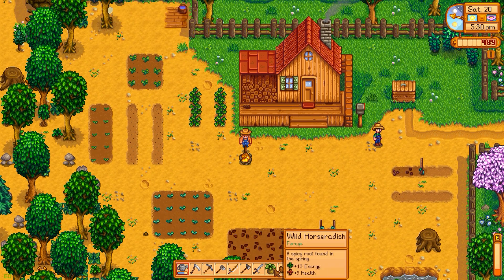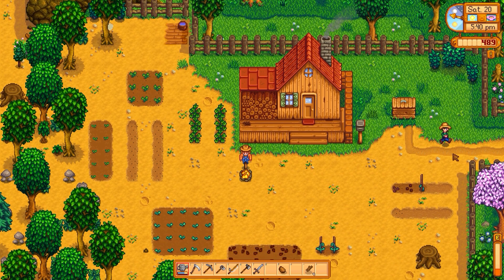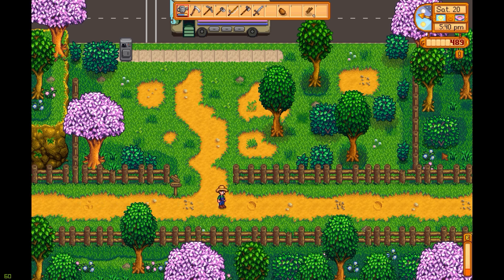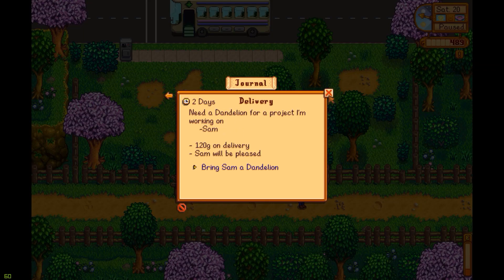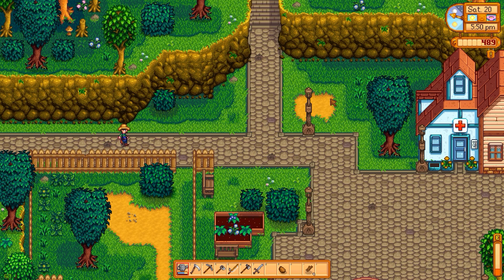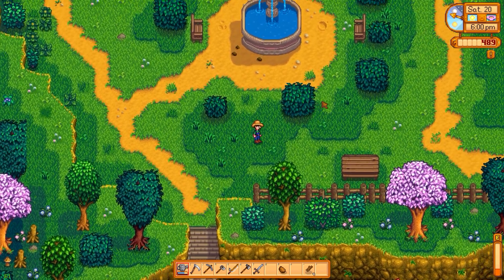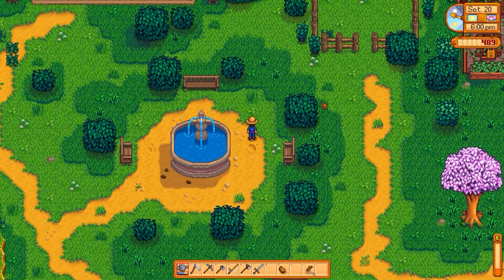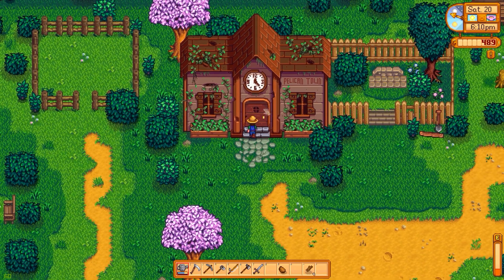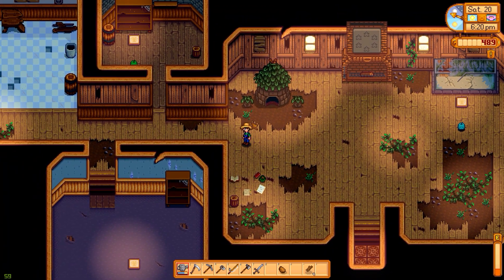Now all we gotta do is sell this horseradish - we could eat it as well. Let's sell it and see how much money we get. Then we'll get the potato over to the community center, and then look for that flower - I believe it was a dandelion. That will get us 120 gold, which is not bad at all. Didn't I give a dandelion to Hayley? Or was that a daffodil?